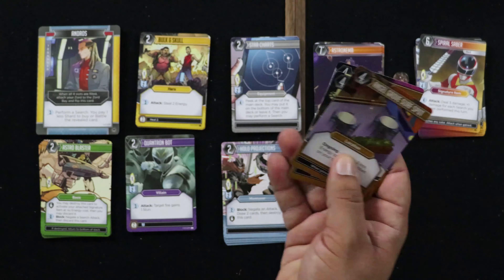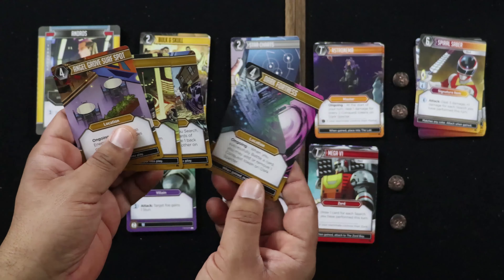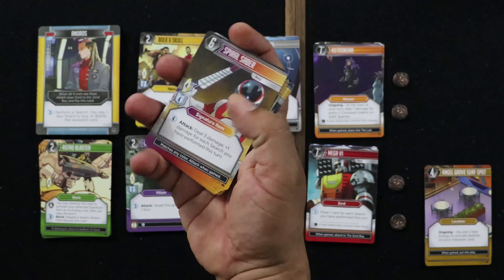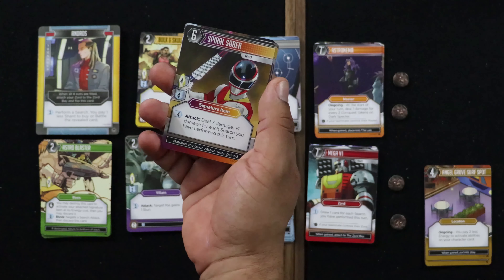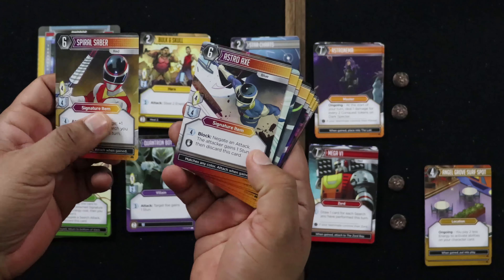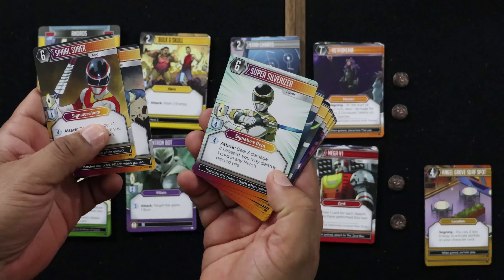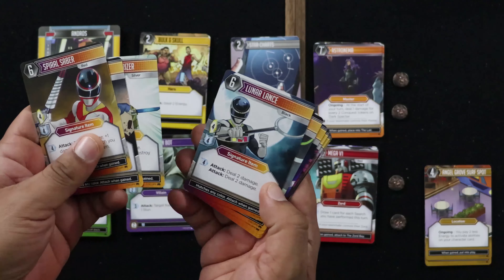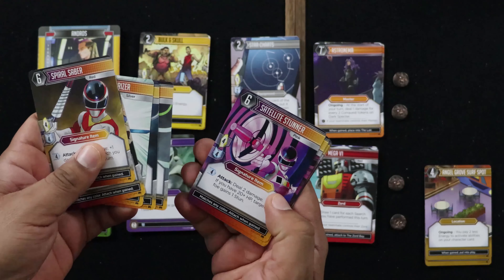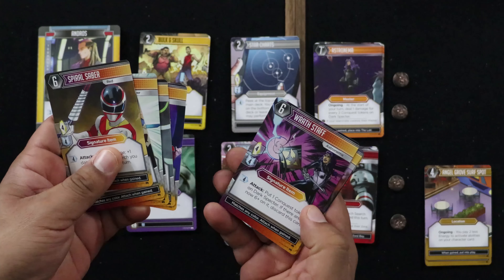Then we get the signature weapons for all the different characters. A Spiral Saber deals three damage plus one damage for each search you perform this turn. Asterix: on attack, the attacker gains one stun, then discard the card. Deal three damage; if negated, you may destroy one card in any hero's discard pile. Deal two, deal two. Deal three damage; if negated, draw a card. Deal two damage; if you have 20 or more HP, target foe gains a stun.